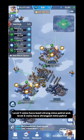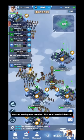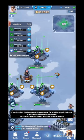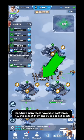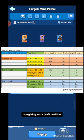Each time you occupy any vein for the first time, some orhalcum will scatter outside. You can send a queue to collect that scattered orhalcum. Keep in mind that the queue you send for scattered orhalcum is not counted in your main queue, and at a time you can collect only one scattered loot. Here many loots have been scattered and I have to collect them one by one to get points. This is why selecting your location is important — your victory or defeat depends on this. I am giving you a draft position; pause the video and take a screenshot.